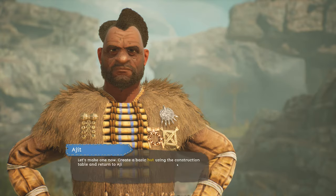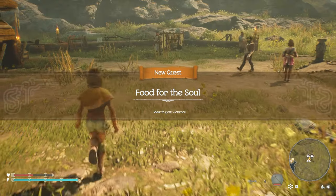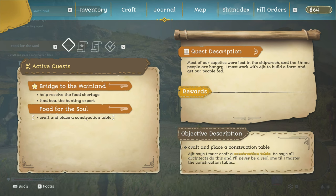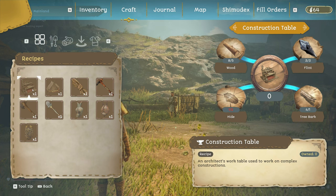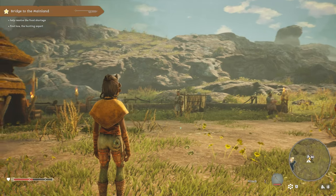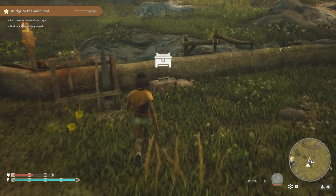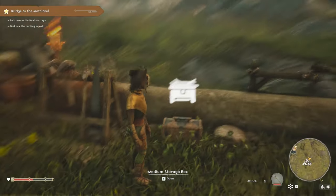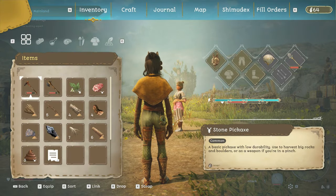Create a basic hut using the construction table and return to Ajit. Yes sir. Craft and place a construction table — so that must be in here. We pretty much have everything, I think, because it says one hide. Does it include what we have in the box? I think it might actually include what we have in the chest. So we can use stuff from the chest — that's very convenient. But it also means we have to go find some hide, unfortunately.